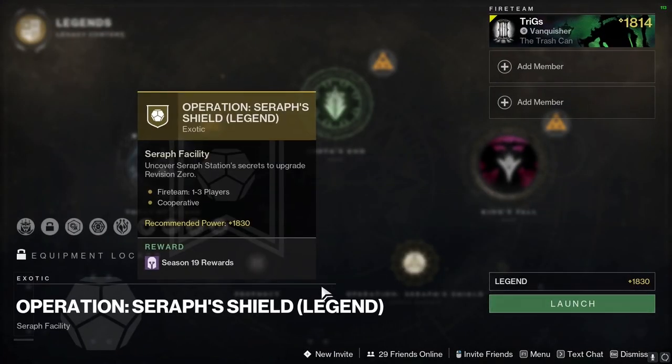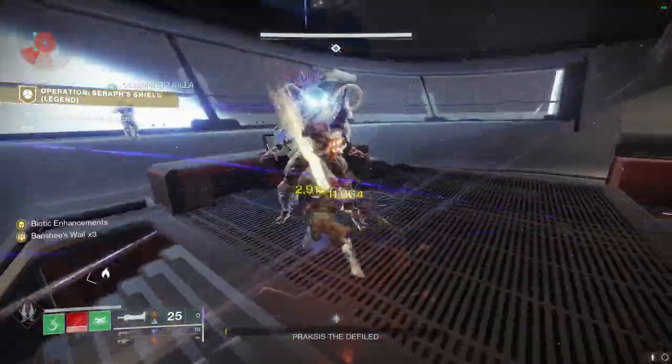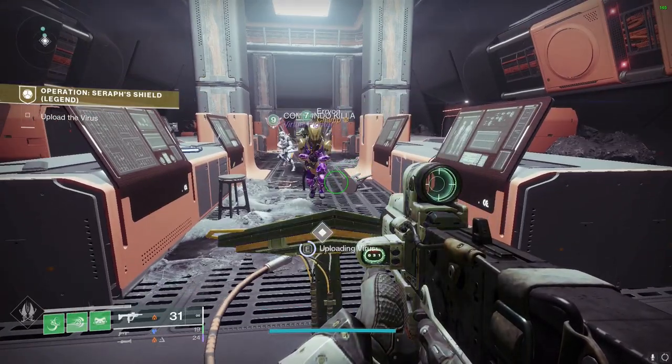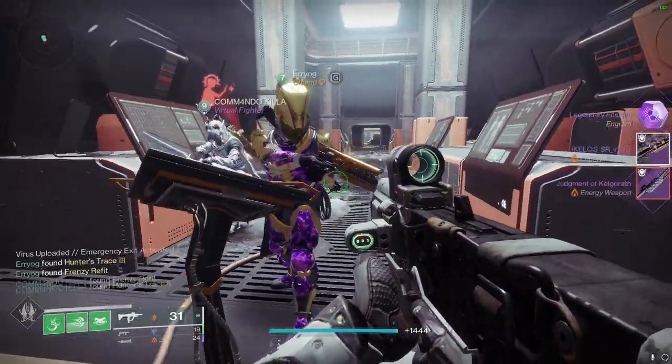...you want to do on Normal, because that's going to give you the weapon and the red border that you need for it, as well as the Hunter Trace too, which is going to let you apply more barrel and magazine options as well as the default perks on it.